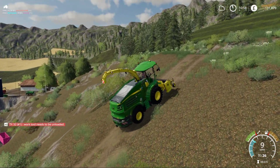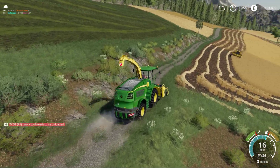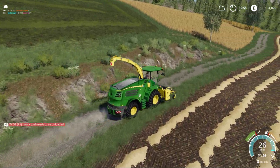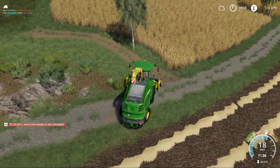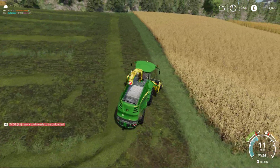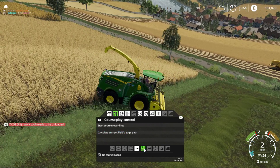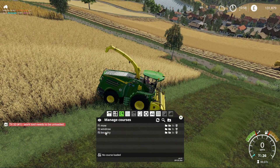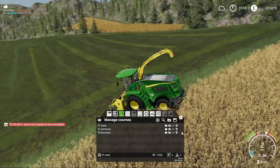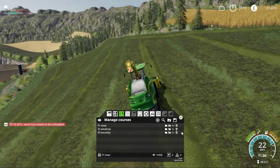I thought I'd try the forage harvester on this map and see how it works. I've got that wider header because the Big M seems to like cutting wide. I'm going to start somewhere there. Alright, Courseplay this — work mode. That was the problem we made last time. I changed it from the butterfly mode to the Big M when I set up the course. Where's the starting point? The offset looks very wrong, doesn't it?